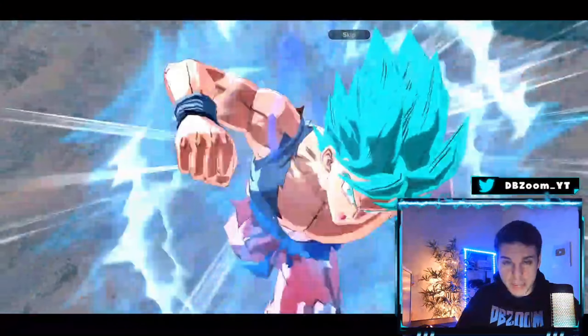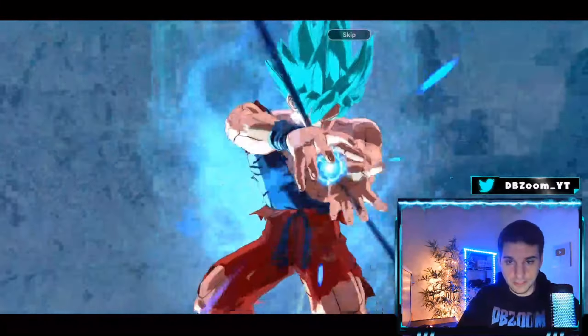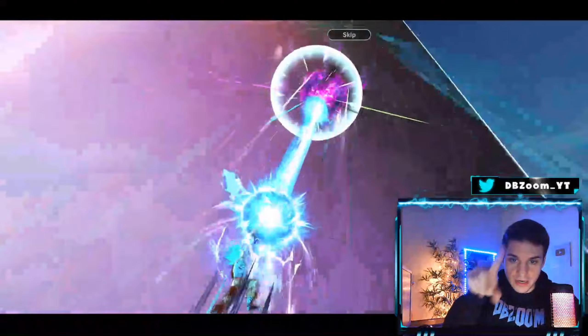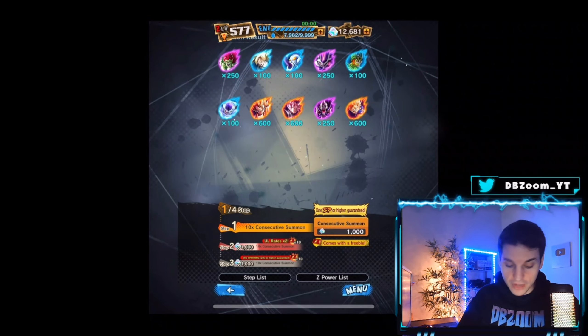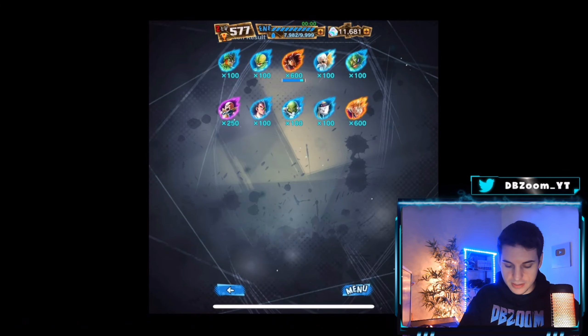I just want that Broly animation — I want to clip that so bad. This Glacier in landscape looks really cool — it's funny how it's cut off. We get an LF — that could have been the Broly animation. We get the LF Rose, which is funny because he's still really really good too.